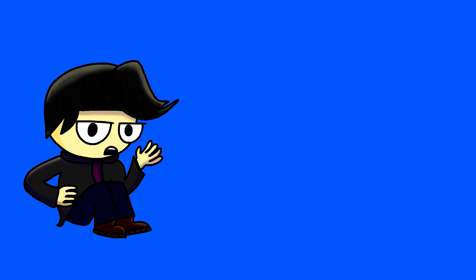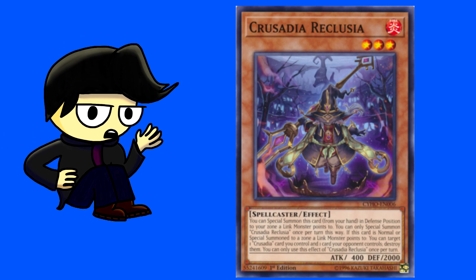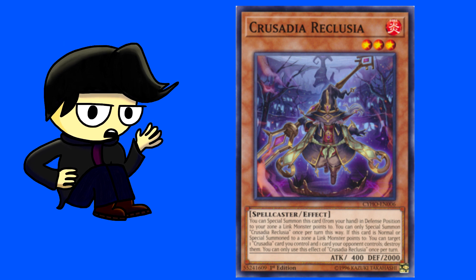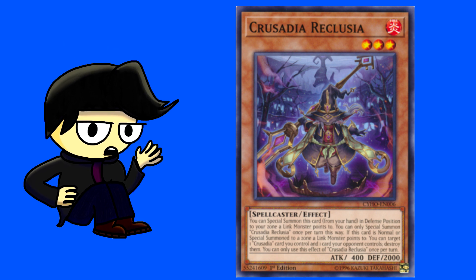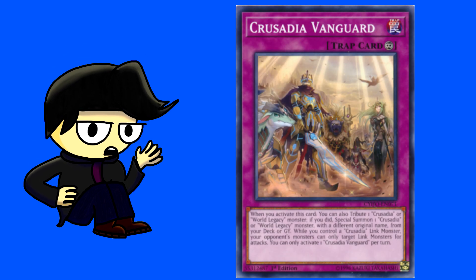The only trap card is Crusadia Vanguard, which has the following effects: when you activate this card, you can tribute one Crusadia or World Legacy monster; if you did, special summon a Crusadia or World Legacy monster with a different original name from your deck or graveyard. While you control a Crusadia Link monster, your opponent's monsters can only target Link monsters for attacks. This is amazing in unison with Reclusia, as you can tribute a Crusadia or World Legacy monster, special summon Reclusia, then pop Vanguard and a card your opponent controls.